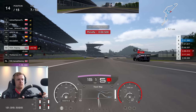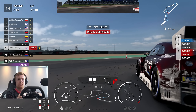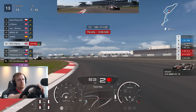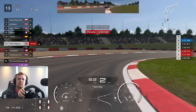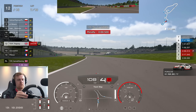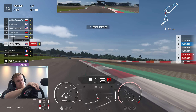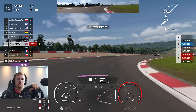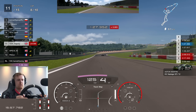Somebody's coming out of the pits on mediums with a three-second penalty as well. They just leave me just enough room so I stick on the outside. They try and boost it quickly on the hard tyre but it's not going to work, so we gain that position. You're probably wondering why I can't get the radar on — because it's not an official wheel for PlayStation, I'm trying to work out how to get it on.